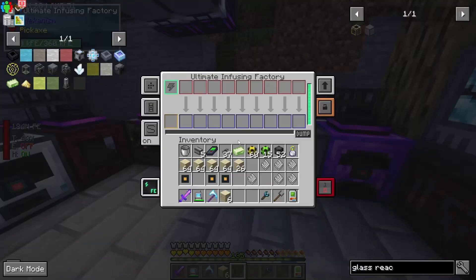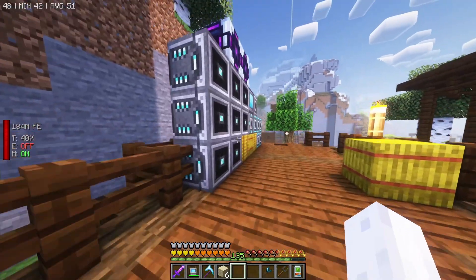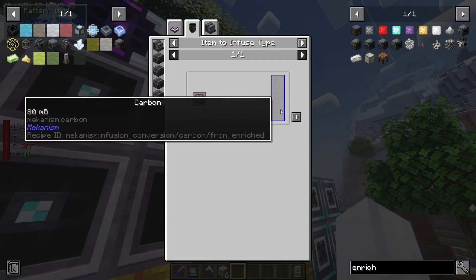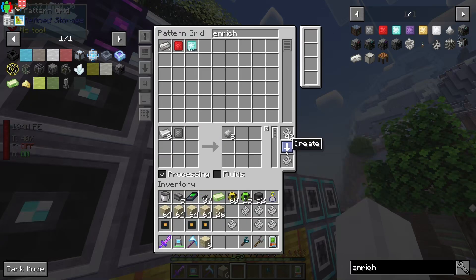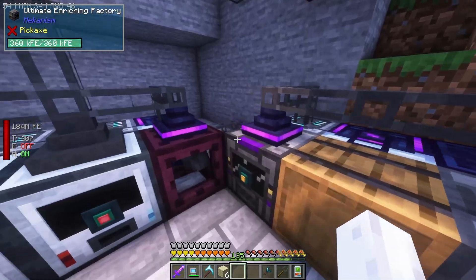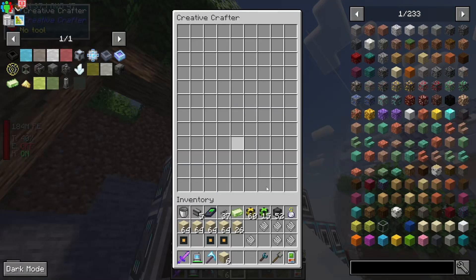This is the infusing factory - these are the patterns. What I need to do is get some enriched carbon. I'll set this to eight - for enriched iron it needs 10 millibuckets. One enriched carbon turns into 80 carbon. We want eight iron to go in and receive eight enriched ones on the other end. The next recipe we need is for enriched carbon - we have the most charcoal, so it's going to be charcoal in the enrichment chamber. This guy gets the infusing recipe and the rest are just normal crafting recipes.